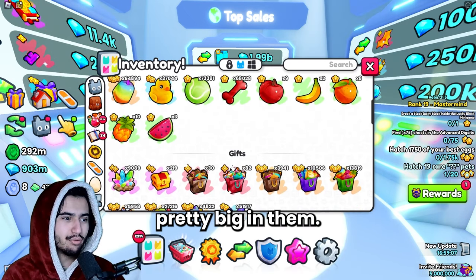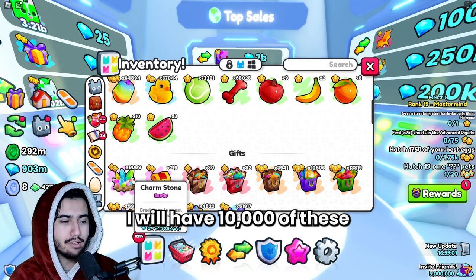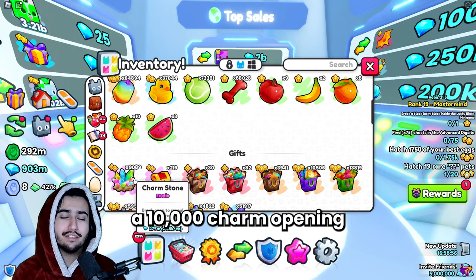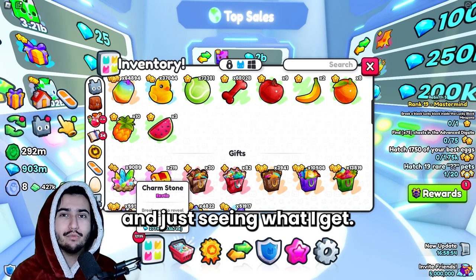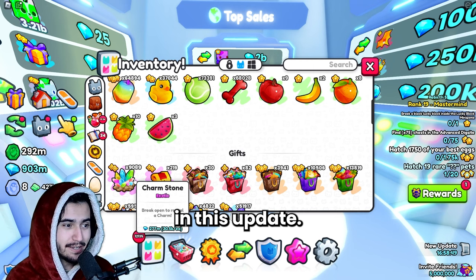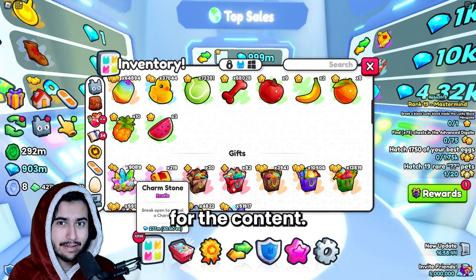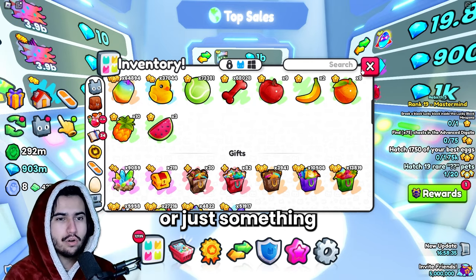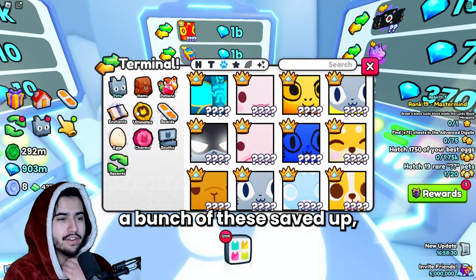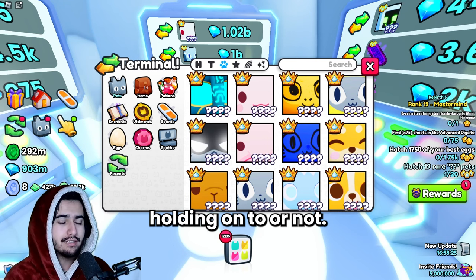Personally I'm investing pretty big in charm stones — I have 9,000 of them and I'm planning to have 10,000 by update time for a big charm opening. Investing in charm stones is a gamble since we don't know for certain what use they'll have or if this feature is even in this update. If you're feeling risky it might be a good investment; otherwise, if you're already grinding and have some saved up, probably just wait until the update comes out.